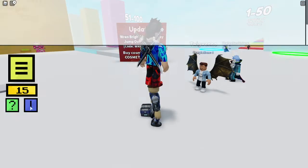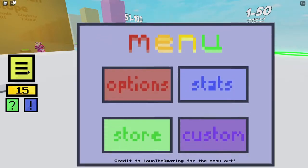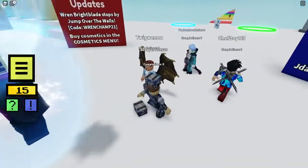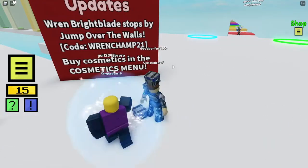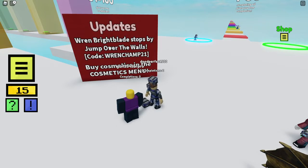Oh no, not this game. This is where everyone piles up and one of you guys has to hop over. This game sucks, dude. Wait — it says Rem Bright Blade's Jump Over the Walls code is 'ren champ 21'. Let's use that code.